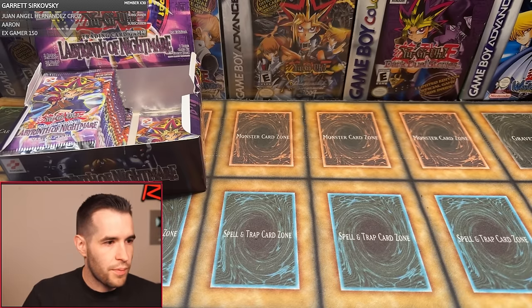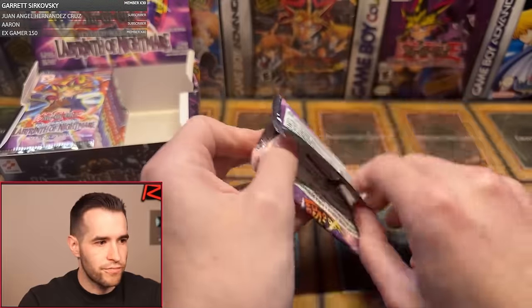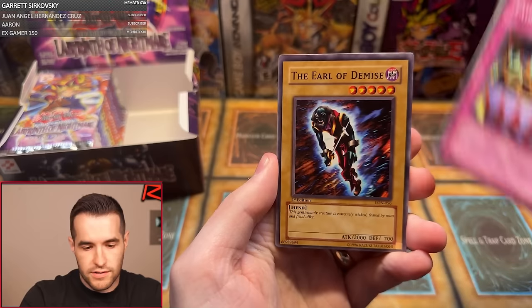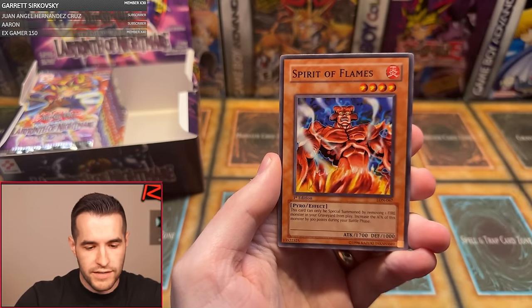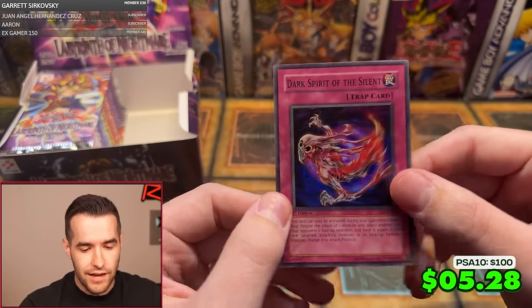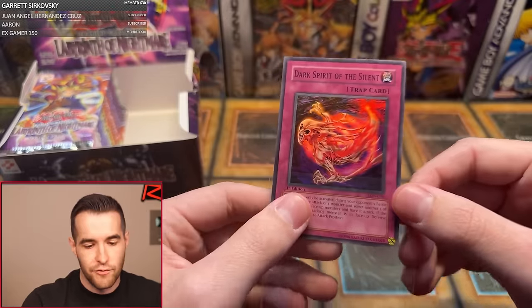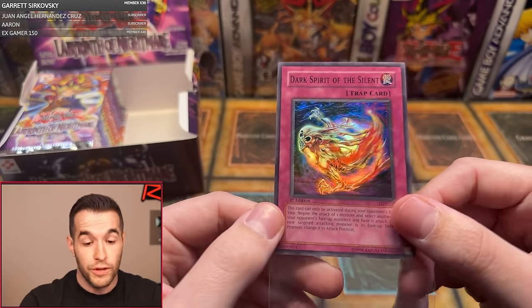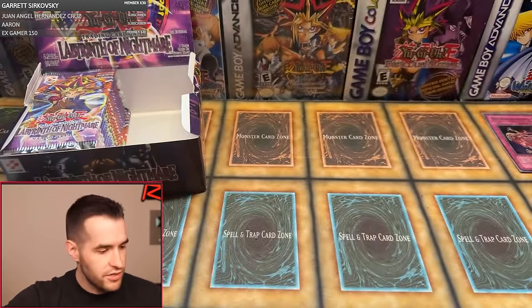Jake B. is up next with one-pack magic. On Pokemon box breaks — I probably won't do those just because there are a lot of people doing that. Jake's pack: Kibbeo Dracomor, Fairy Box, Earl of Demise, Soul Purity and Light, Forgiving Maiden, St. Joan, Empress Mantis, Spirit of Flames — and a Dark Spirit of the Silent with the black text, which is a misprint that happens basically every time. It's unique for the card but not rare since it happens consistently. First edition Dark Spirit of the Silent looks really cool with that dark text on the trap card.